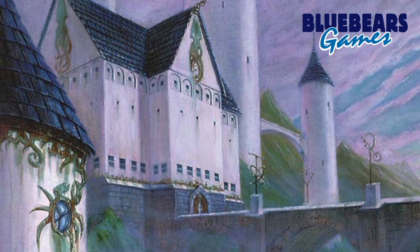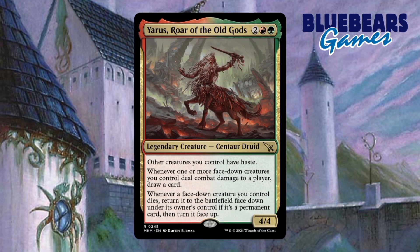And finally, creature number 7 is Yaris, Roar of the Old Gods. This half-man, half-horse does a lot — it gives your other creatures haste, provides card draw, and even makes your face-down creatures resilient. While this creature might not have a morph-like ability itself, it does one of the better jobs of advancing the theme.